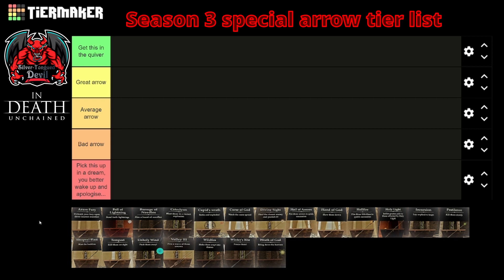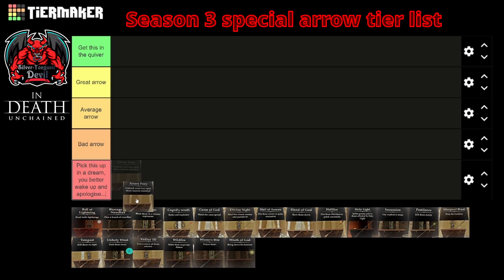It's easy enough to do these alphabetically, so let's start with Azure's Fury. Now although this one is quite pathetically weak and doesn't have much in the way of quiver capacity, its one saving grace is that its effects do at least stagger enemies. That staggering can buy you those seconds, so even without doing a lot of damage it can have its uses. Not a great arrow — average at best.